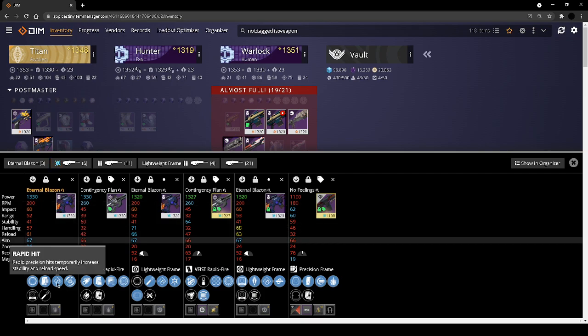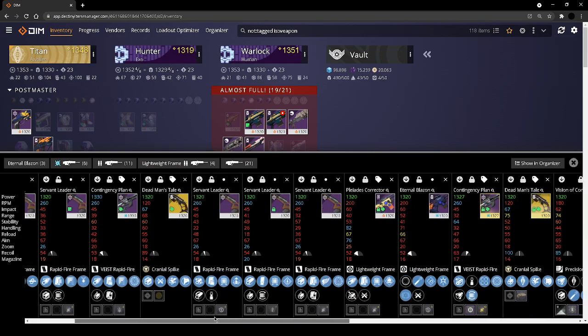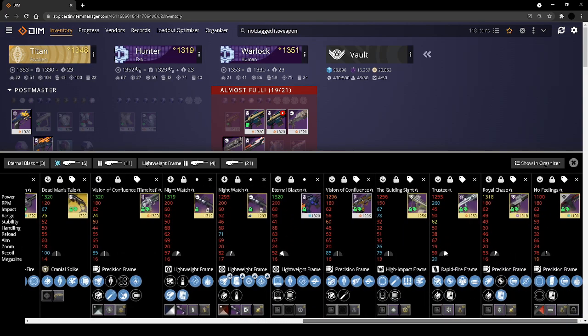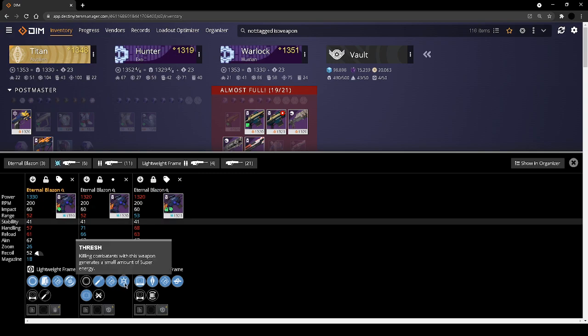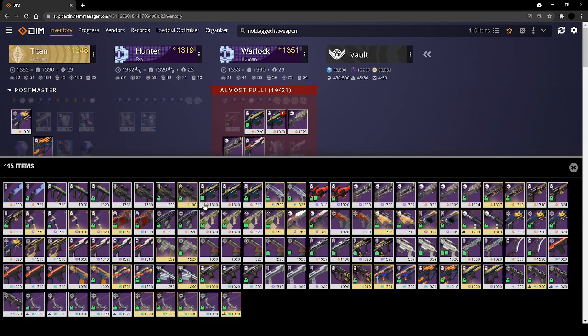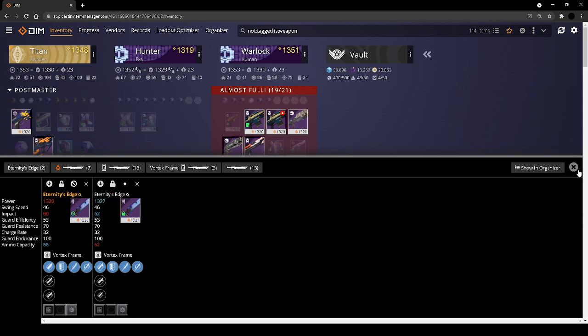For scouts — rapid hit is one of my favorite perks in the entire game. Disruption break is also really popular for me. Looking at all of my scouts, the only one that comes with disruption break is the Eternal Blazing, so that one's an automatic keep. Rapid hit kill clip is a great combination — I love it. I don't have a lot of weapons with thresh, so I'm going to keep that one too.